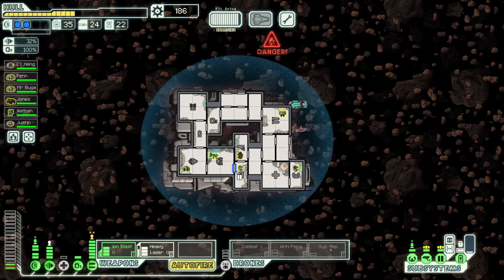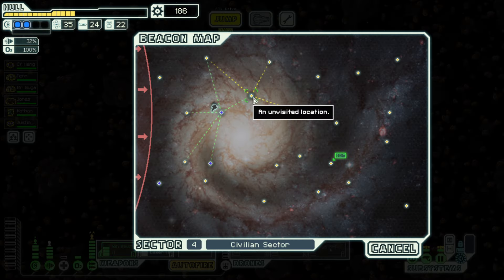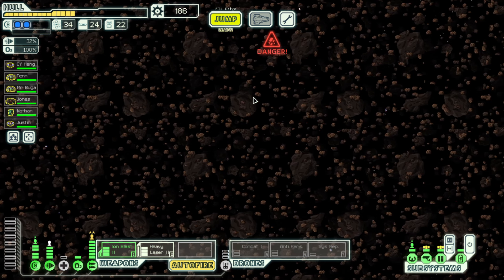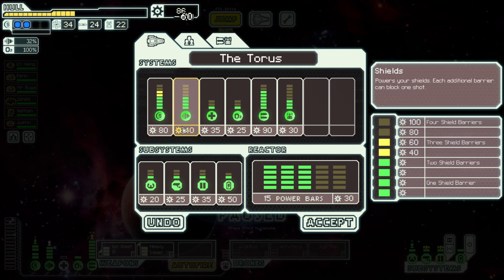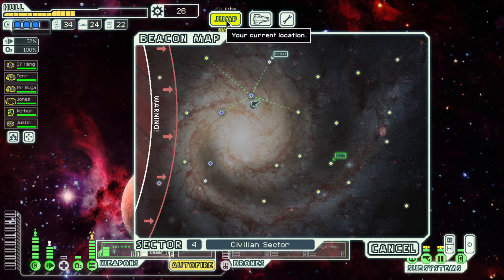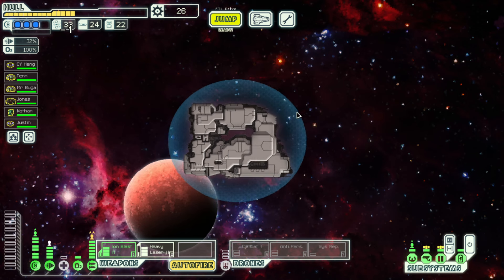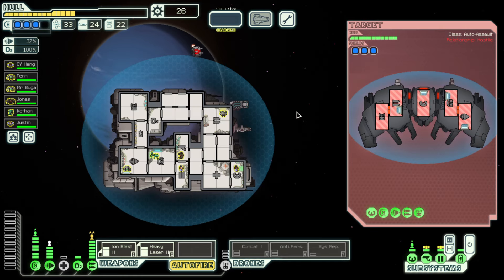Now that we've got Justin, he can fight people, but he's just a human — we've got a rockman and a mantis who are very good at combat, so we can easily send them in to fight. Third bar of shield — I feel much better. We're going to skip that store because I don't want to see it. I attack the automated ship.